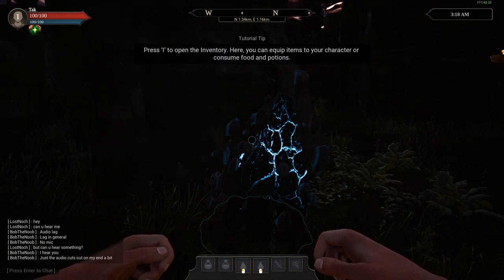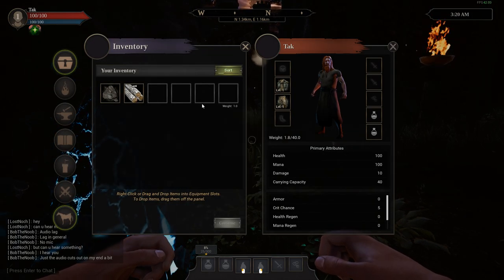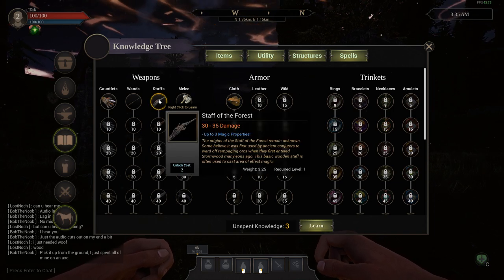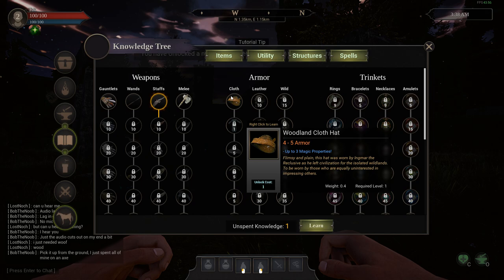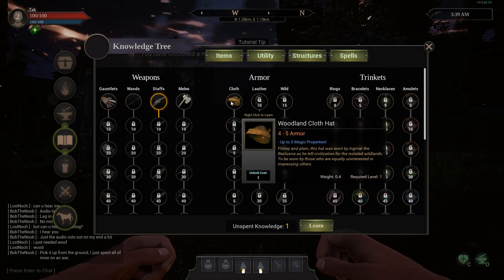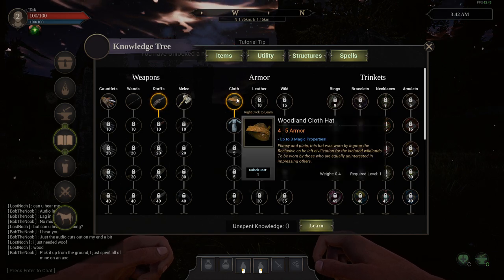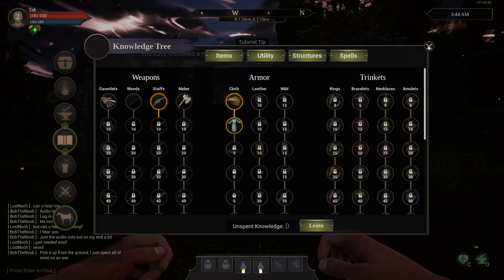I've got wood and stone. We've got two things down here in the corner — K is your knowledge base. Let's go ahead and learn this. We've got armor cloth — let's learn that too. Sweet! So we've learned staffs and clothing. There's a utility section with potions. There's a ton of stuff — we've got to keep all of this in mind.